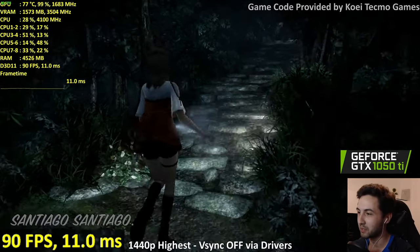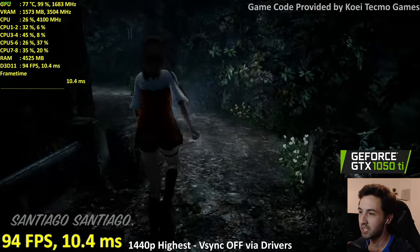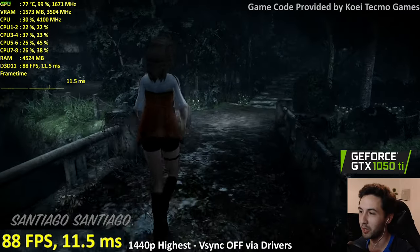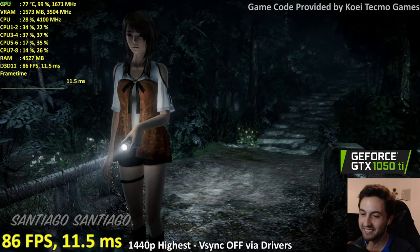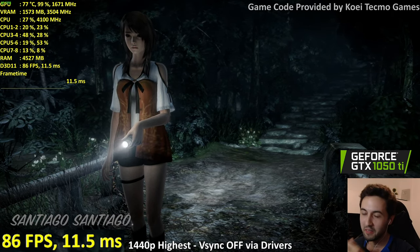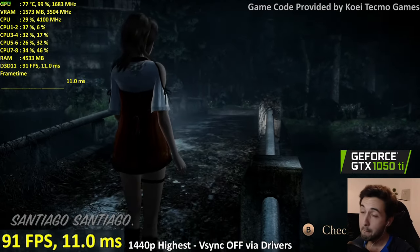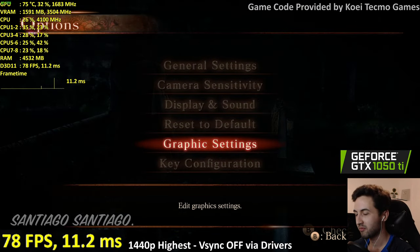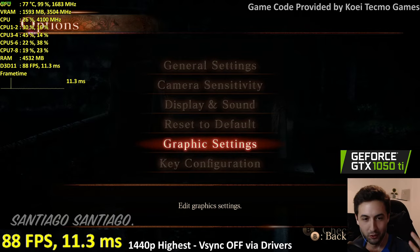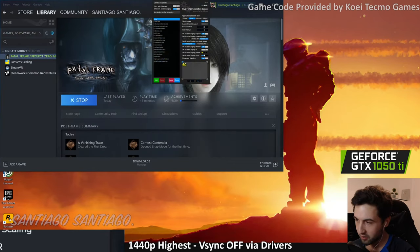Classic Japanese PC port. Do not disable VSync from the Nvidia control panel if it pushes you over 60 — you're going to get fast motion. It's easy to run so at least we can hit 60, but make sure VSync is on and you should be good to go.